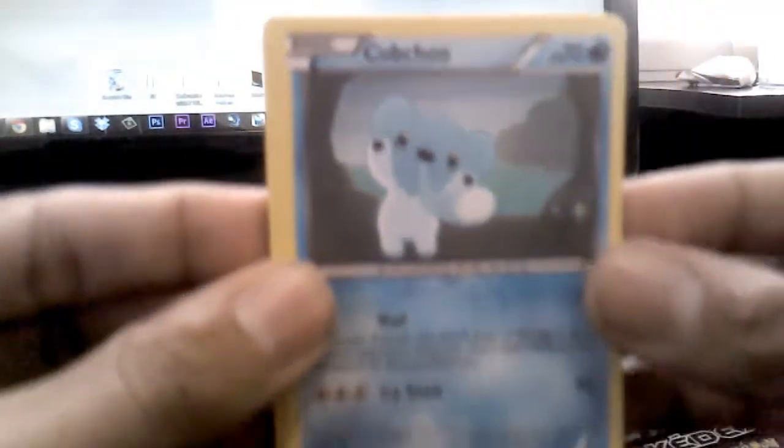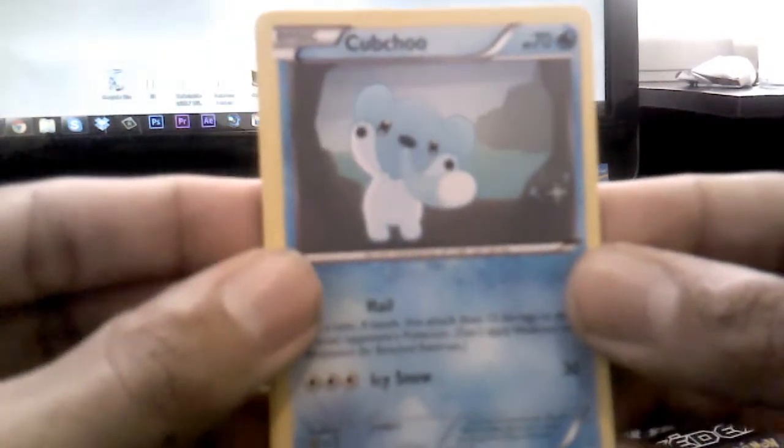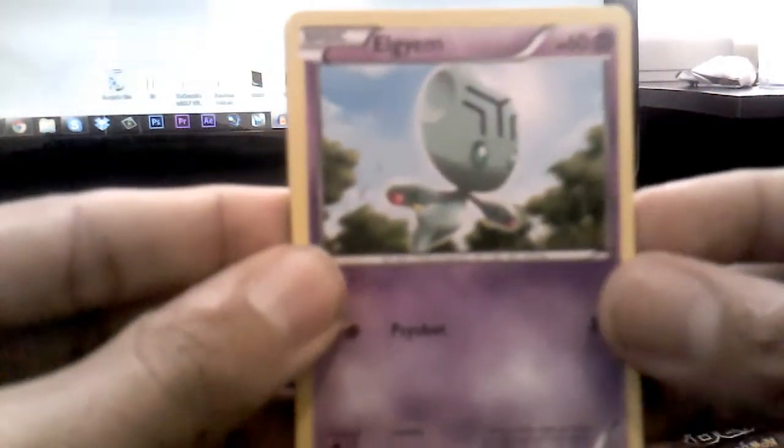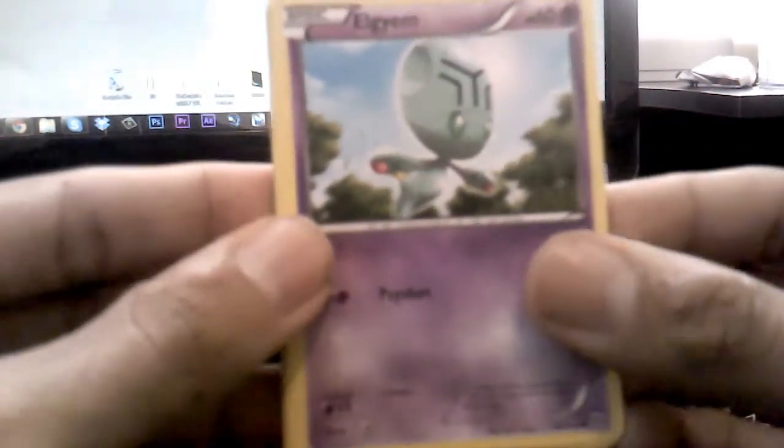And then we have Cubchoo. Cool, we got a Cubchoo. Look at him, he looks so cute. Is that a booger in his face? Yeah, it is. We got Elgem. All right, that's nice. It's always nice, right? Elgem.